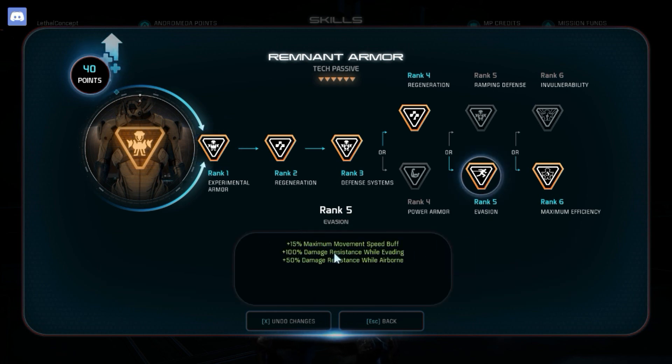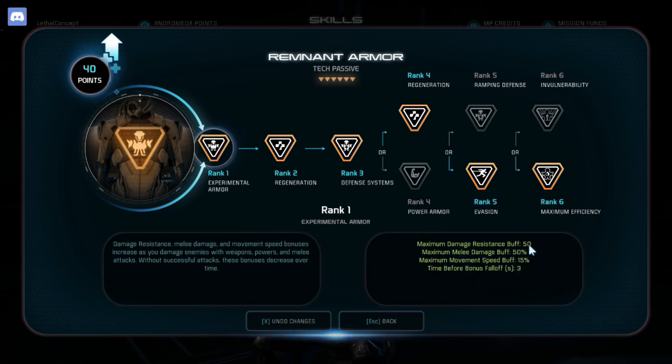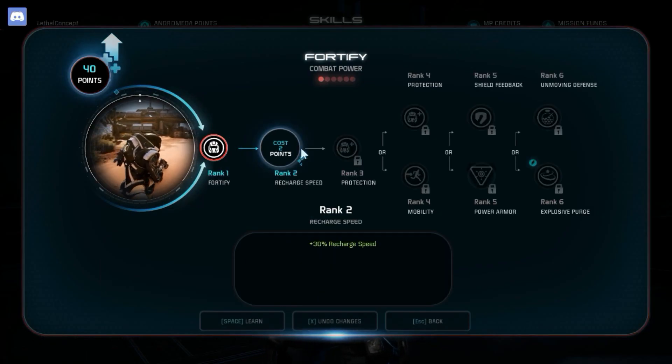The Human Juggernaut has an innate plus 100 damage resistance while evading. With Evasion this goes up to 200 damage resistance while evading, and this stacks on top of the 50 damage resistance you get from your Remnant Armor, and then you have Fortify.